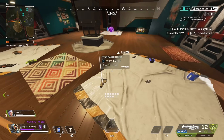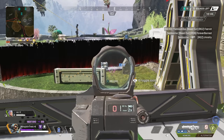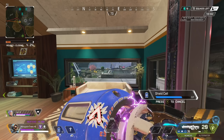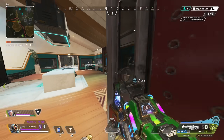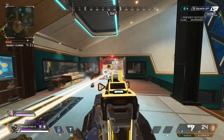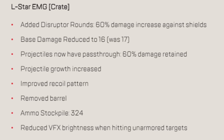The L-Star is going into the care package and the RE-45 is coming out to ground loot. The hammer point is likely still on the ground in season 17, so it should still be equippable to the RE. The L-Star will have disruptor rounds equipped, damage reduced from 17 to 16, and increased projectile growth — meaning larger bullet spread but improved recoil. It spawns with 324 ammo, the barrel stabilizer has been removed, and VFX brightness when hitting unarmored targets is reduced.